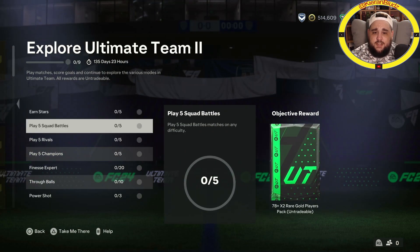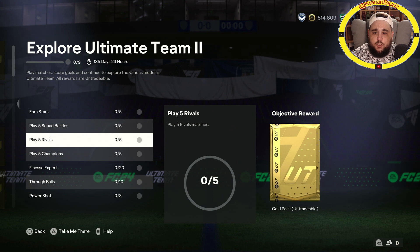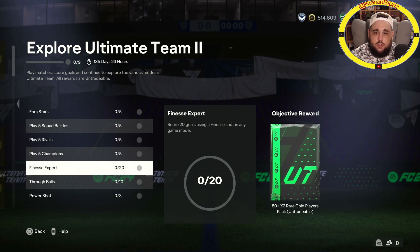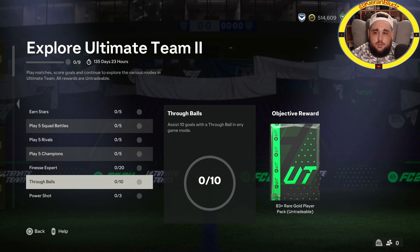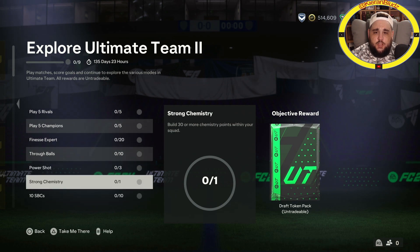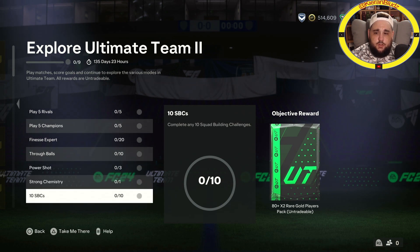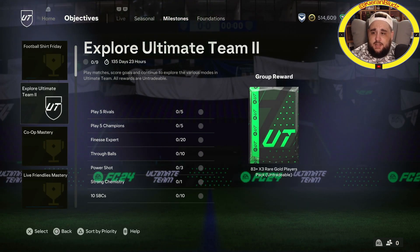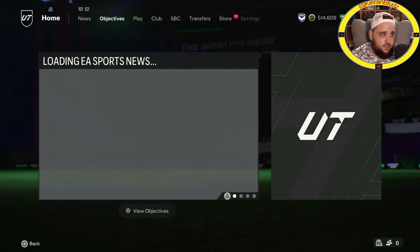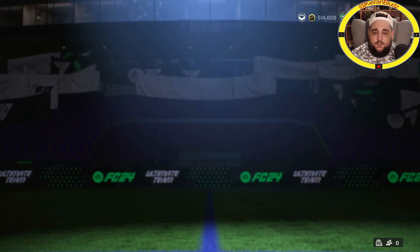Earn five stars for a 78 by two, play five for a 78 by two, play five rivals goal pack, play five champs 82 by two, score 20 using a finesse for an 80 by two, assist 10 for an 83, score three power shot goals in any game mode for 81 by two, build 30 or more chemistry points - draft token - and complete 10 SPCs, you get an 80 by two. Overall an 83 by three which is nice.